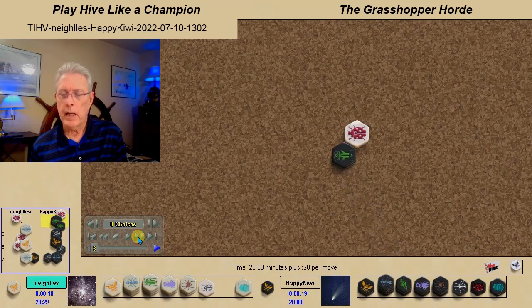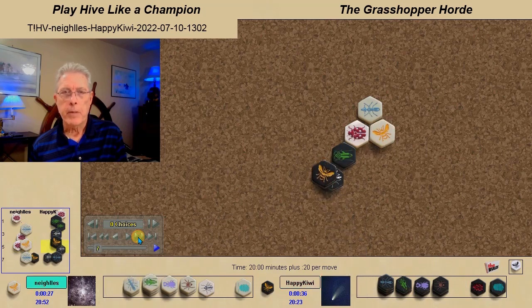Niles opens with a ladybug, Happy Kiwi follows with a grasshopper. Ant and Mosquito and both queens come in. Happy Kiwi chose a Zed Queen formation.